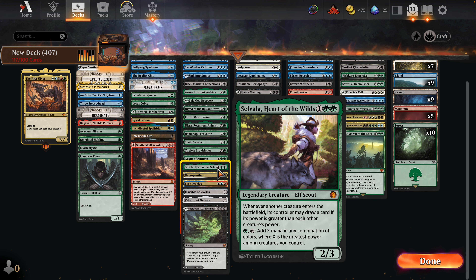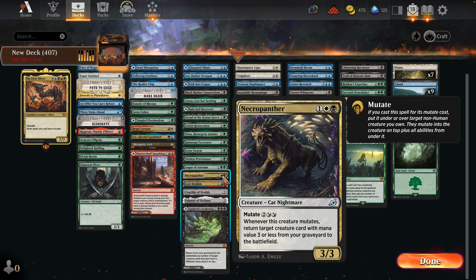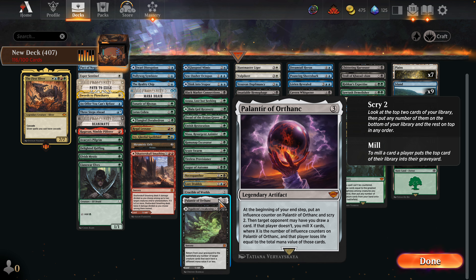Snapdex — whenever this creature Mutates it deals four damage to target creature or planeswalker an opponent controls and you gain four life. The double strike is nothing to mess with. If you put that on a seven-seven First Sliver you're going to be doing some work. Solemn Simulacrum is kind of where we want to be. Black Market Connection makes a Changeling, makes a Treasure, draws a card — easy slot in. Dryad of the Ilysian Grove is very good for the extra land, and Rishkar's Expertise rewards us for playing high-power creatures.